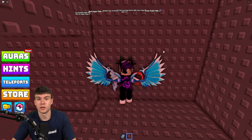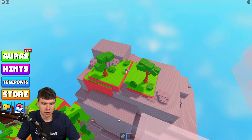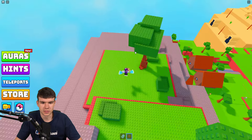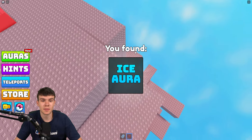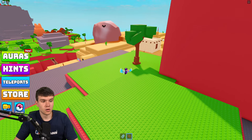Come up this mountain via the parkour — start at the right of the mountain down there and work all the way up around the outside. You'll find another aura just over here: the ice aura. Claim that one and we'll move on to the next.